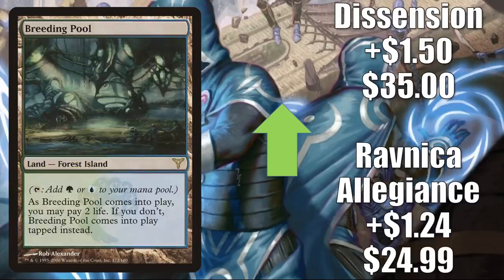Number three is Breeding Pool. The Ravnica Allegiance copy goes up $1.24 to $24.99, and the Dissension copy goes up $1.50 to $35. One of the hottest decks right now in early Standard is the Gyruda Bant Midrange deck. Being in Bant colors, players will need Breeding Pools. It also sees play in Pioneer — Sultai Delirium and more — and in Modern it's in Bant Snowblade, a very popular deck.